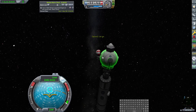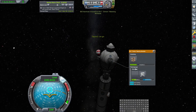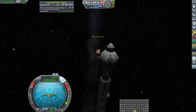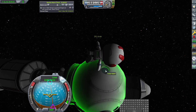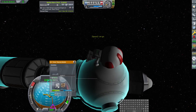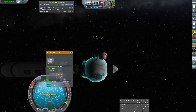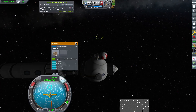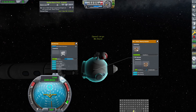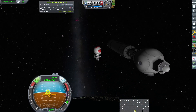Bob is going to go EVA, which he can't do because he doesn't have an EVA pack — he has a parachute. So Bob is going to transfer here and we're going to take this pack and put it on him instead. That's totally a thing that is possible now in the game. He still has his parachute. We're going to take this off of Bill, put it in the inventory, lock this, take this off and put it on Bob. Now Bob has RCS.